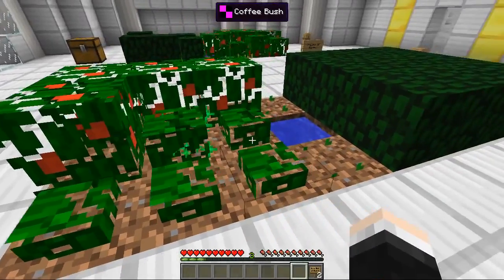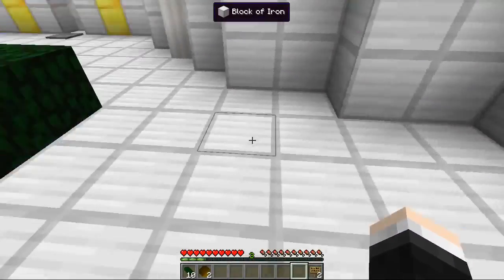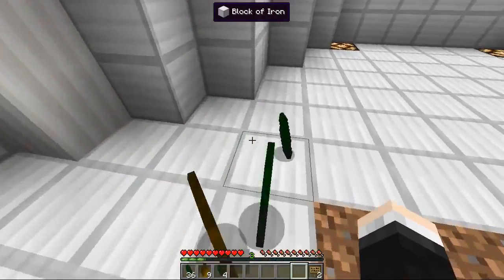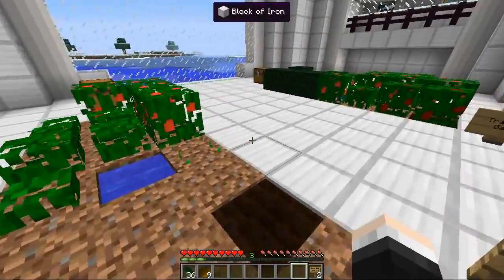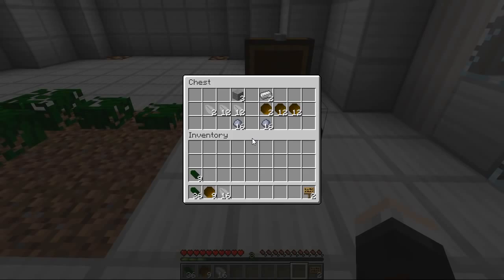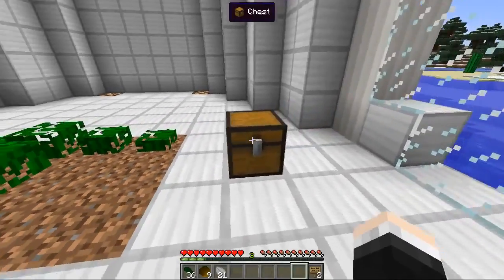Let's grab some of these - you need to grab the leaves. We've got ten tea leaves and two tea seeds. Let's keep punching these and we should have enough to make loads of tea. We've got 36 plus nine tea leaves - they stack in 36 rather than 64 which is odd. Let's harvest the coffee beans - we've got 16, so we do have enough to make some coffee. We're also going to need some cups and a pestle and mortar. Let's grab this clay, and we also need stone and an iron ingot.